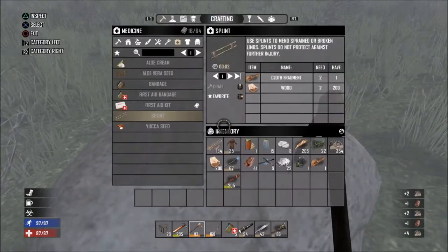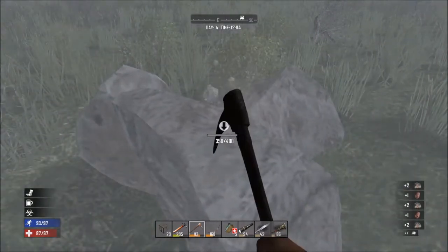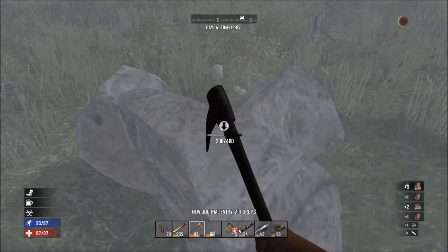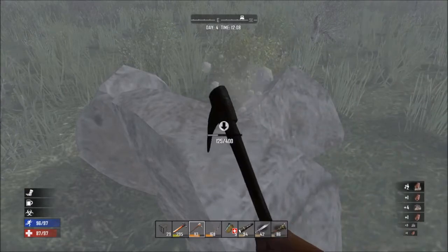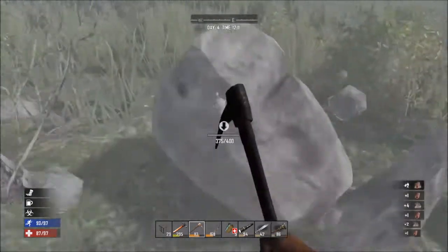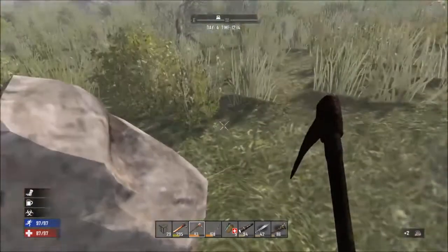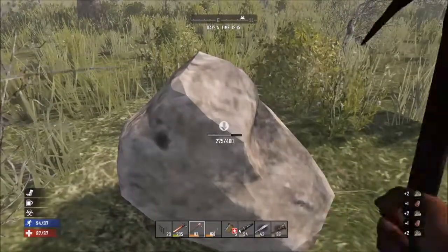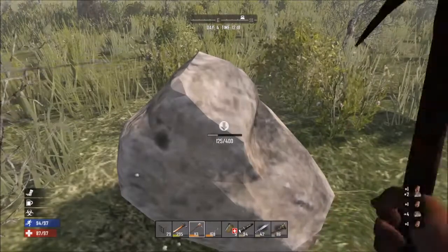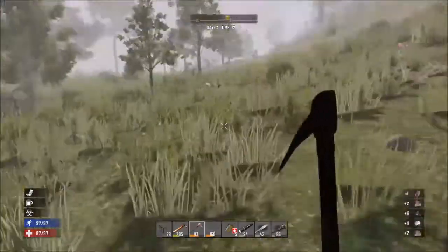Okay, 300 — we need a lot more. Oh, our first supply drop! Maybe we should get that — maybe we get lucky and get those antibiotics so I can cure this infection. It's not that far away. We'll head that way — maybe we'll find some more rocks along the way, so we'll just keep mining and farming and get back to that supply drop.